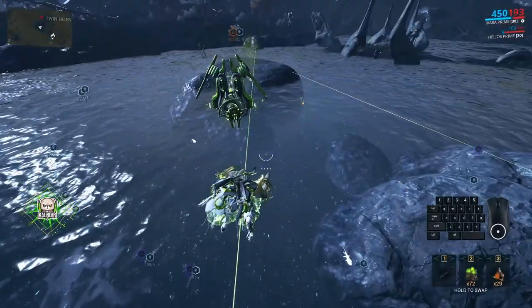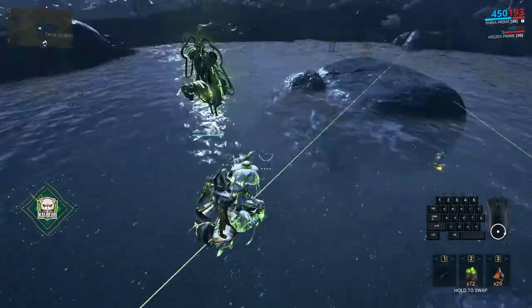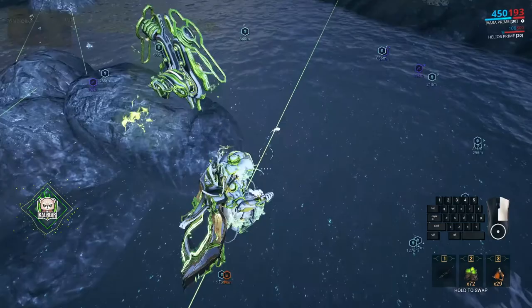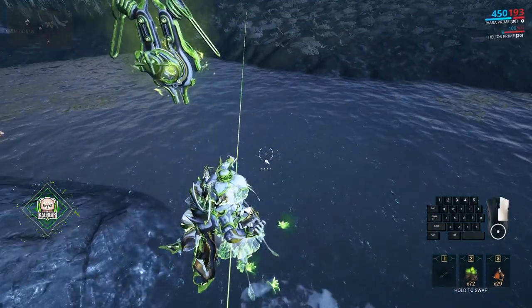If you are using a Vara or a Vara Prime, you can use the Dash Wire Arrow to easily traverse between rocks. However, in my experience, standing on the wire above water somehow alerts the fish and they run away. If it works for you, feel free to use the Dash Wire Arrow.